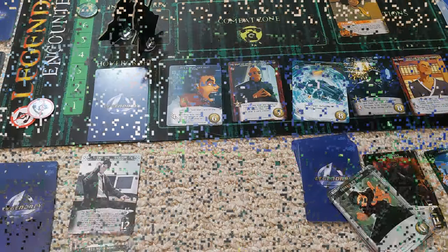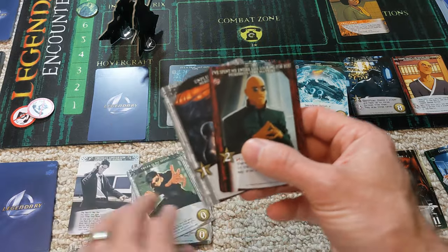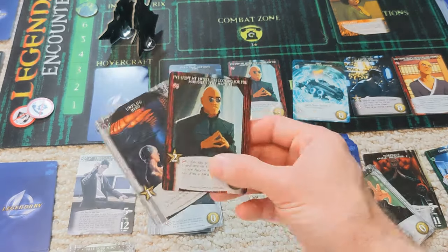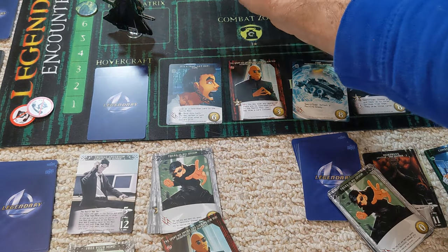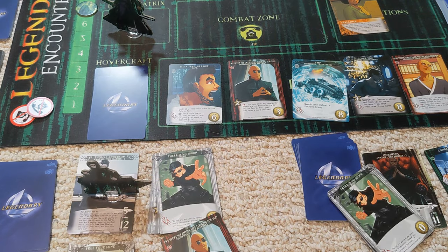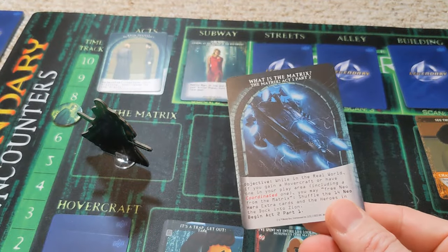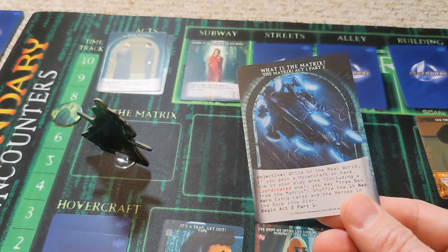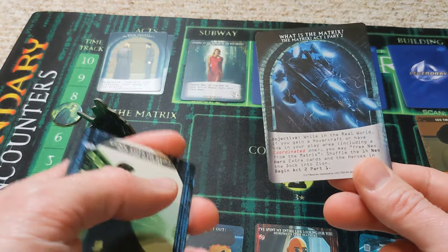We'll have three to spend plus the amount available from the hovercraft coordinate. We'll move Neo to the real world and Trinity is going to use this in a coordinate, so we get to move the plot along. Once the hovercraft was in play with Neo in the real world, we free Neo from the matrix, shuffle the 14 extra Neo hero cards and the heroes in the dock back into Zion.